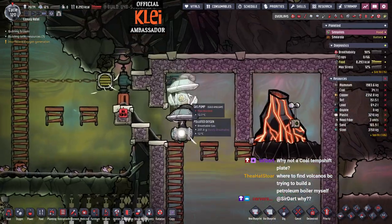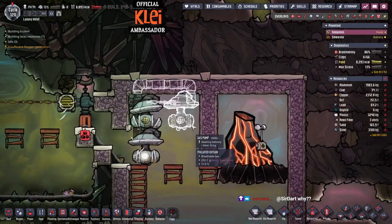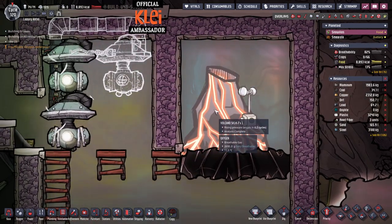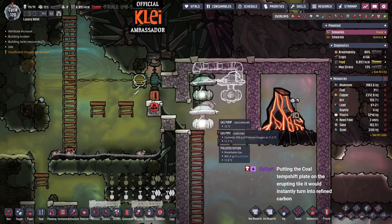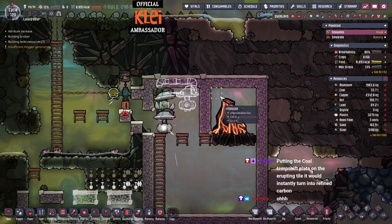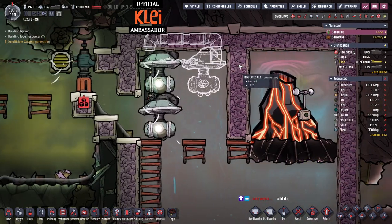We can replace these with steel pumps and that will help. The point of the cold temperature plate is that it will turn into refined carbon with the heat, then form a solid tile on the key tile, which will just block the volcano. We'll try it this way - if this doesn't work we may have to go back to the other option. We'll see.